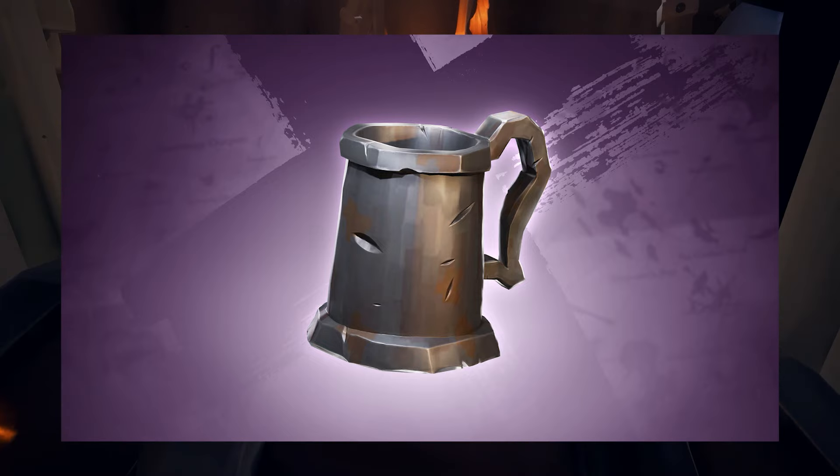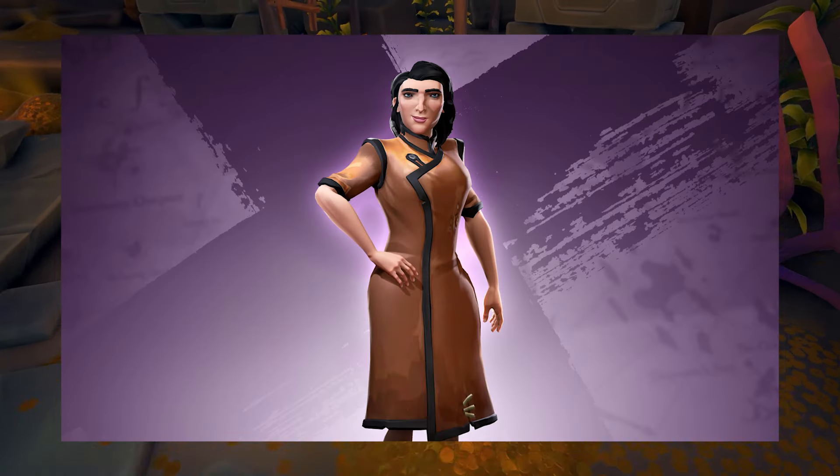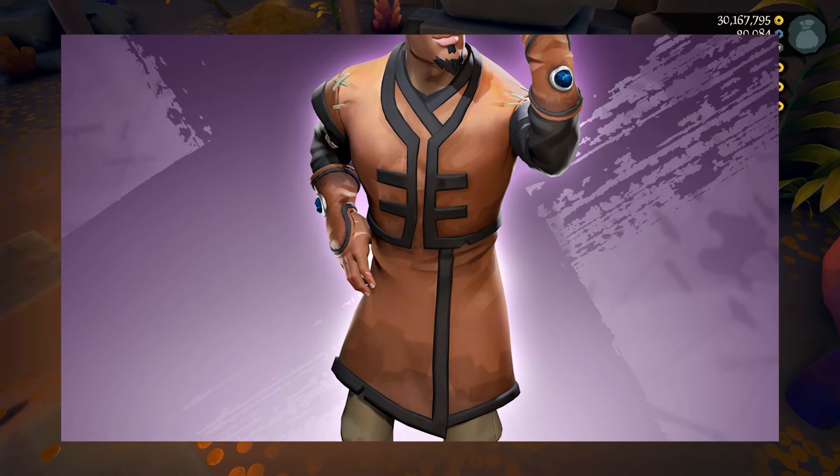For this drop campaign: one hour will get you the Stalwart Seadog Tankard, two hours will get you the Eastern Wind Sapphire Bejeweled Gloves, three hours will get you the Eastern Wind Sapphire Wrapped Dress, and four hours will get you the Eastern Wind Sapphire Pristine Jacket.